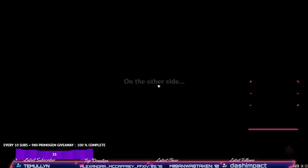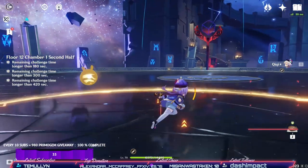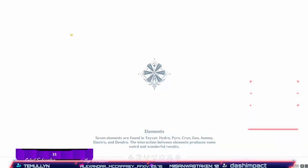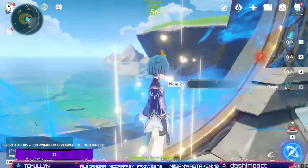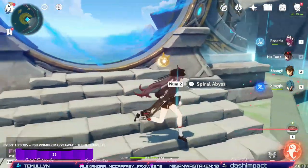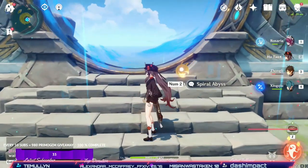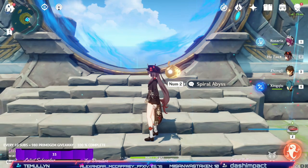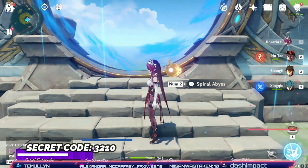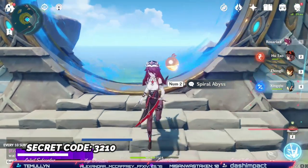I know this isn't massively free-to-play friendly, but it's also not massively whale territory either. This is completely possible with a C2 Rosaria, which is well within people's grasps with a bit of luck. Xingqiu has been available for a while, and people have got Hu Tao. That doesn't mean she's not good in other builds or teams, but this gives you an example and maybe a springboard for your own ideas about what you can do with Rosaria.